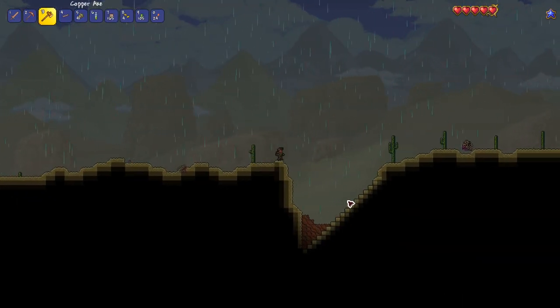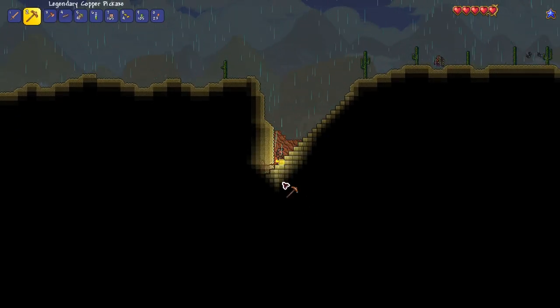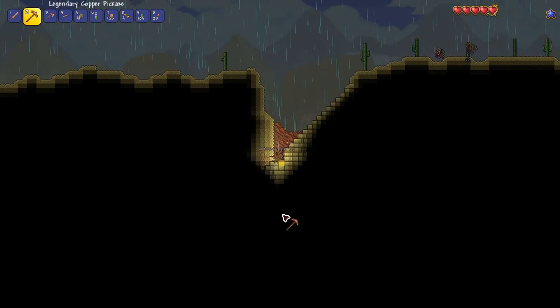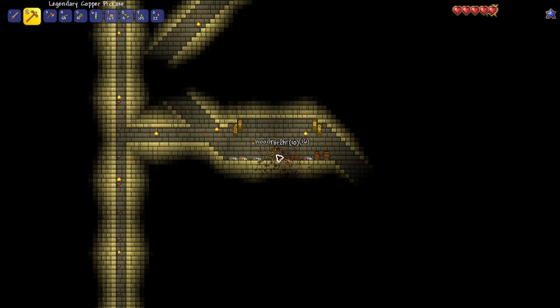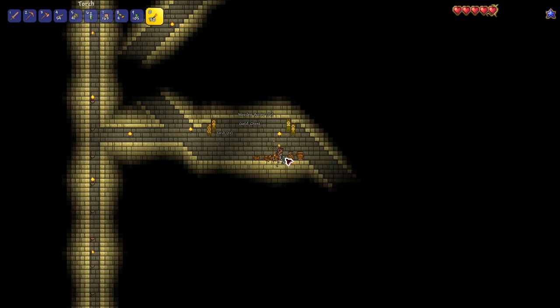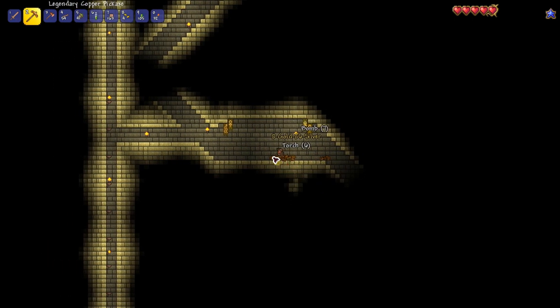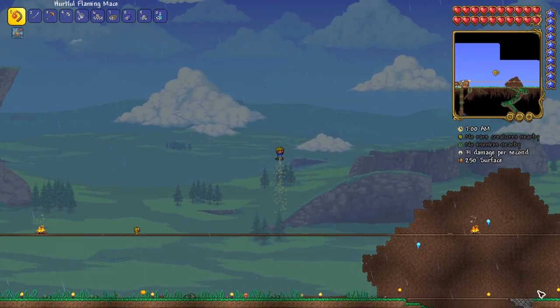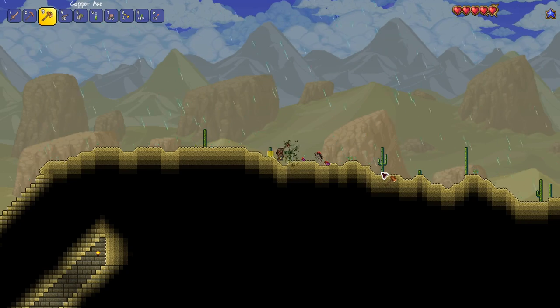Left of my new house was a desert, and luckily it generated a pyramid as well. In the treasure room chest there was a sandstorm in a bottle, which is by far my most favorite blank-in-a-bottle accessory, because it almost acts like a poor man's rocket boots — just look how high you can jump. After that I collected some cactus and warped back home.